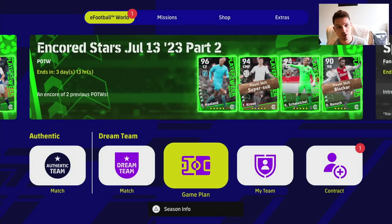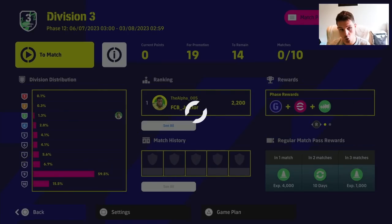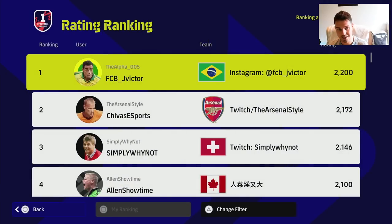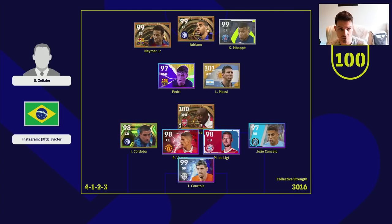Let's look at how the top players in eFootball Dream Team are actually setting up. The number one in the world runs three center forwards, a bank of three in midfield, and three center backs with a right back. J. Victor uses Klopp instead of Simeone but the structure is identical — attacking with five, defending with five. Viera, Varane, and Diaz anchor the back, with Cordoba and Cancelo manually defending and slotting in behind.